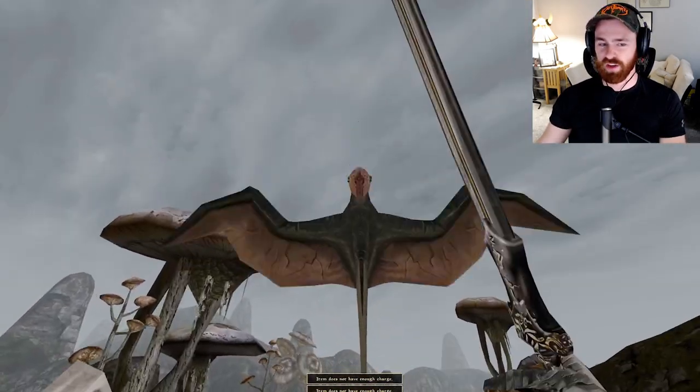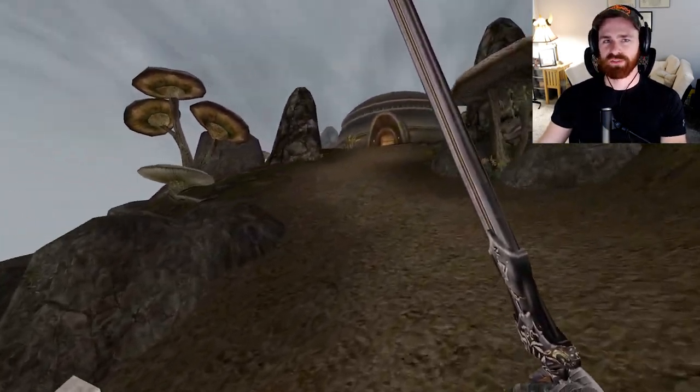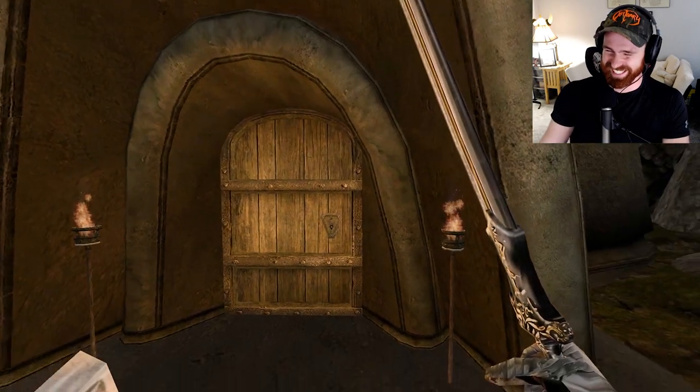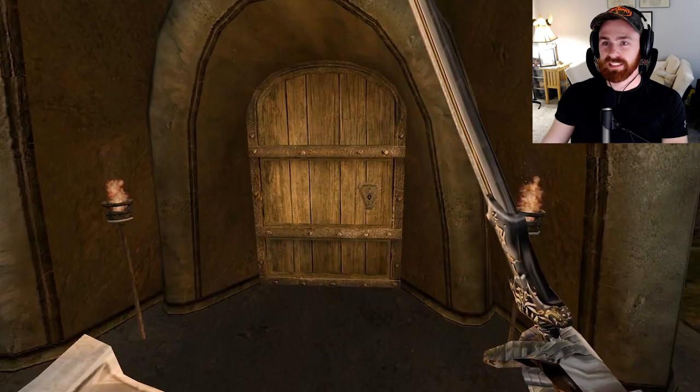There you can see it up in the distance — Aldredania, the Velothi tower, guarded by legions of cliff racers haunting the ashlands. I'd be interested to know how many cliff racers I've killed in my lifetime — probably a scary number, like checking your playtime in World of Warcraft. Anyway, here we are in Aldredania. Let's go ahead and dive inside.